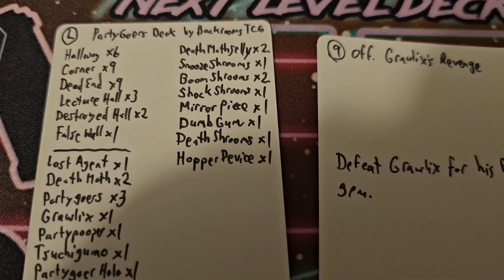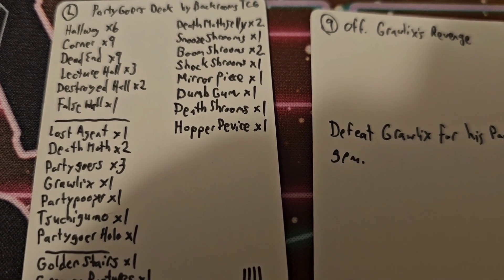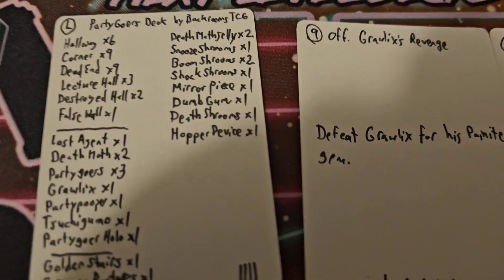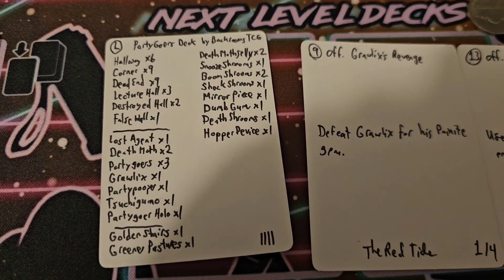Some of the items in here are very interesting — Mirror piece, really cool; Opera device, really cool. And then some very strong stuff that you just didn't see in the Dollface deck, like those dash rooms and the Dungum. Those are some really strong items to be able to use.